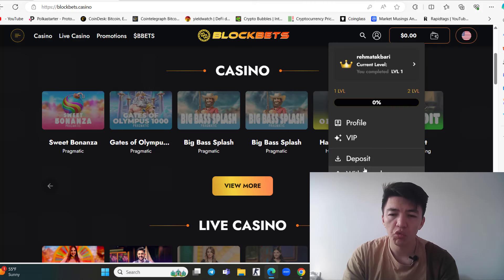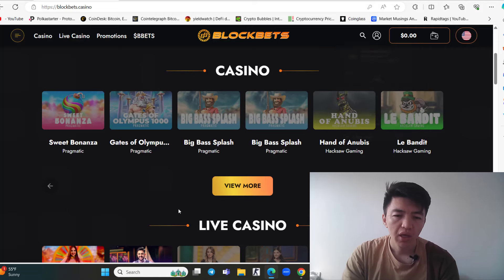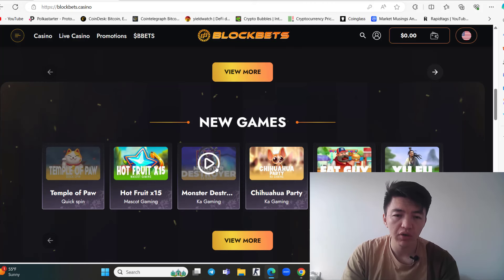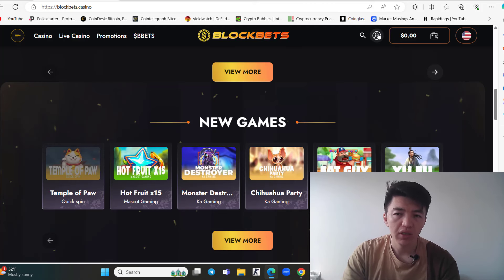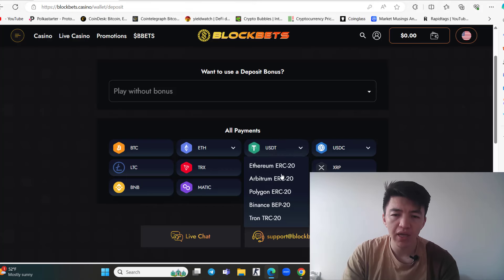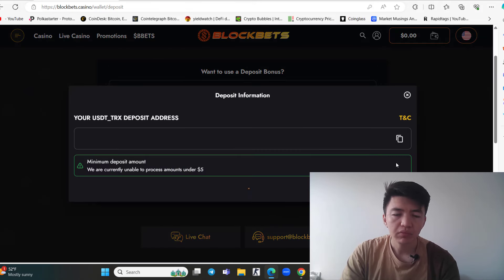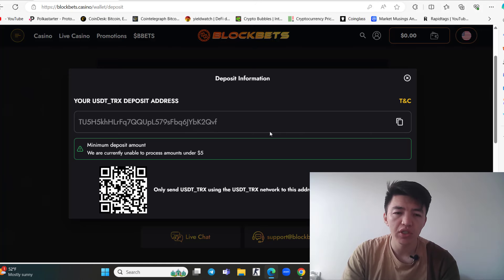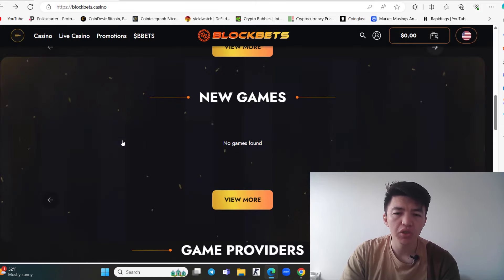After creating your account, you can see deposit and withdrawal options on your profile, along with VIP status. There's also a live casino section with new games. To start playing, you need to deposit first. Click on the deposit section — for example, go with USDT and select TRC-20. A wallet address will appear; copy it, go to your wallet, and deposit the amount you want, whether $50 or $100.